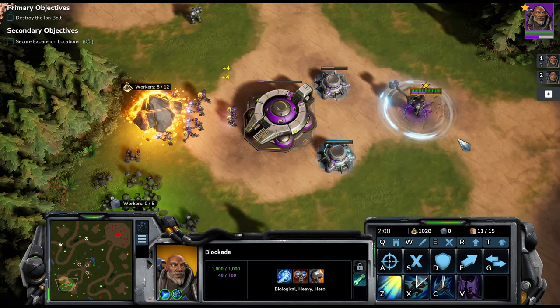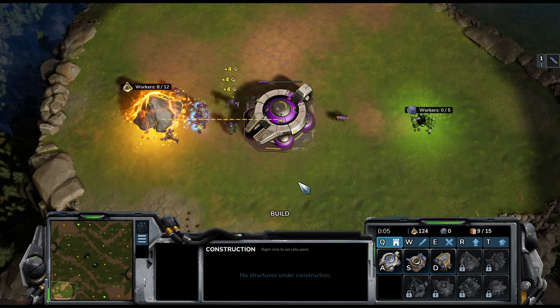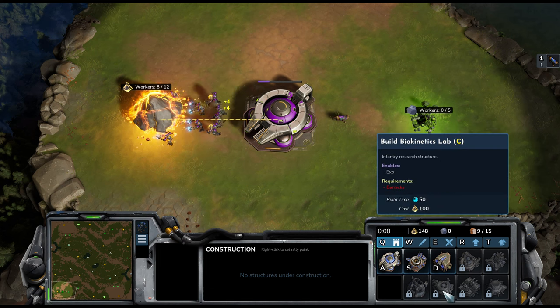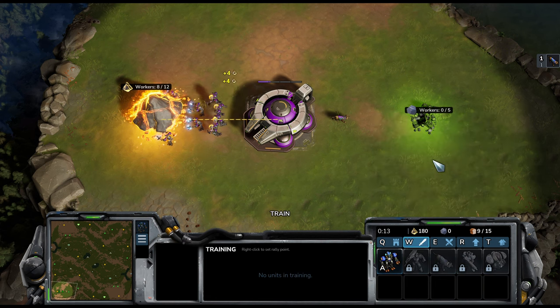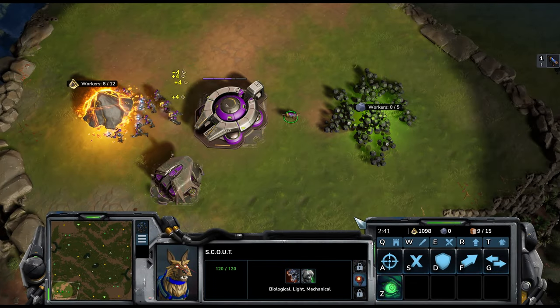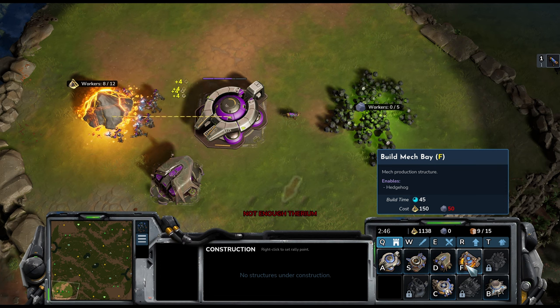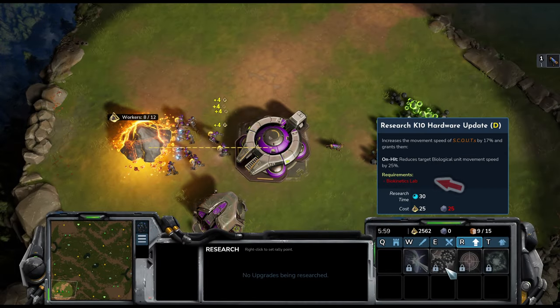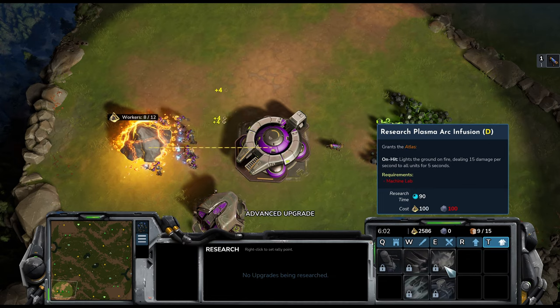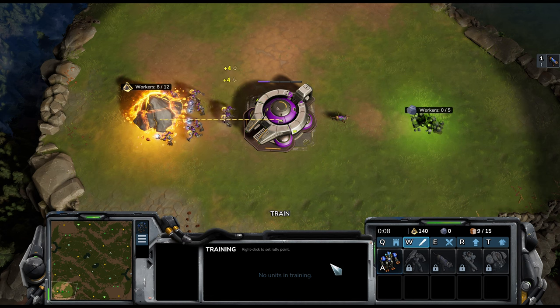Something very important to note regardless of which method you are using is that at times, not all possible options of units, buildings or upgrades will be available for you to select. There are two main reasons for this. Firstly, you need to actually have the resources available to pay for the units, structures or upgrades that you want to select. If you try and select something you can't afford, it just won't register and you'll get a notification saying 'not enough luminite' or 'not enough therium', whichever resource you're lacking. Secondly, most units, buildings or upgrades are locked behind having certain structures already deployed.